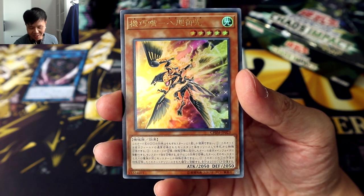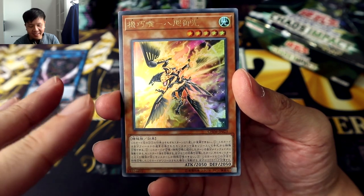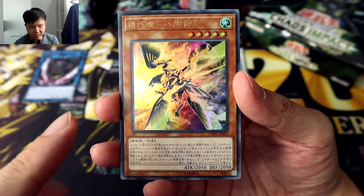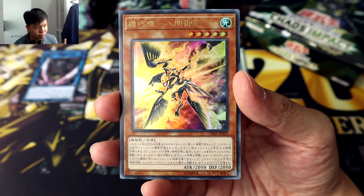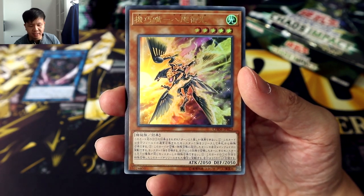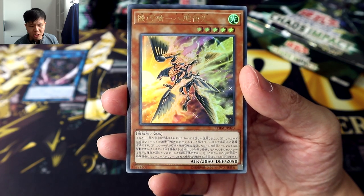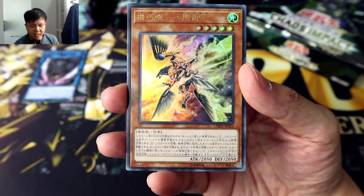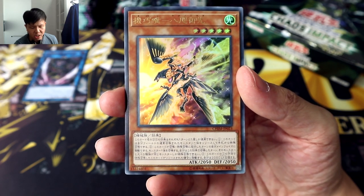This insane looking ultra rare is actually Yatano Misaki, the Mechanical Bird. It is similar in style to that other ultra rare monster I think we got in the previous set — I think it was in Savage Strike — basically the Mechanical Snake. So we have the Mechanical Snake and the Mechanical Bird, and both of these monsters are mechanical versions of certain creatures that are tied to Japanese mythology and folklore.